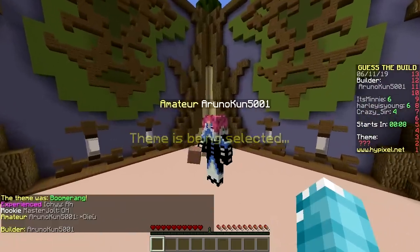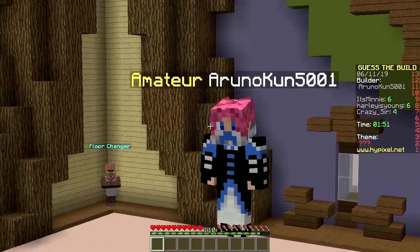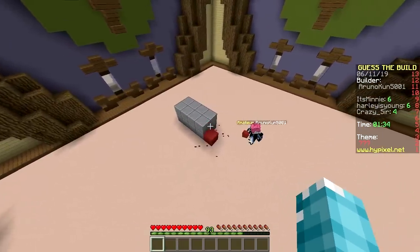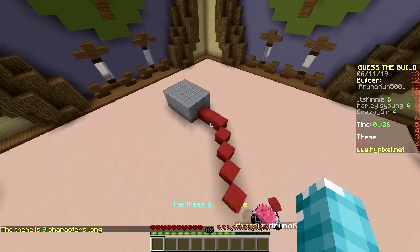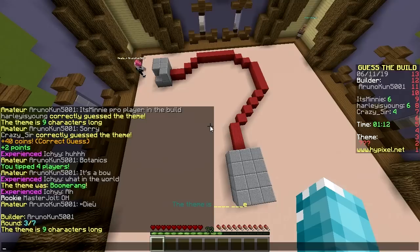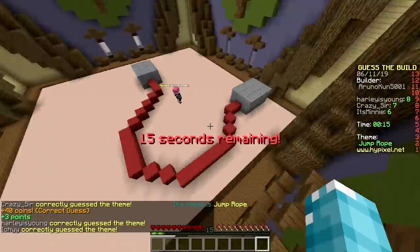Next up, arunokun5001. What anime is this? Pink hair - which one could that be? Millions of possibilities. Stone, some type of knife, a weapon. Red - nine characters, some kind of cube. Mouse, racket, wall plug, power plug, power socket, cable, rope - jump rope! Oh my god, yes!